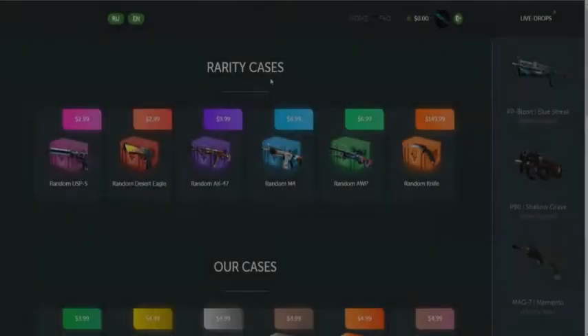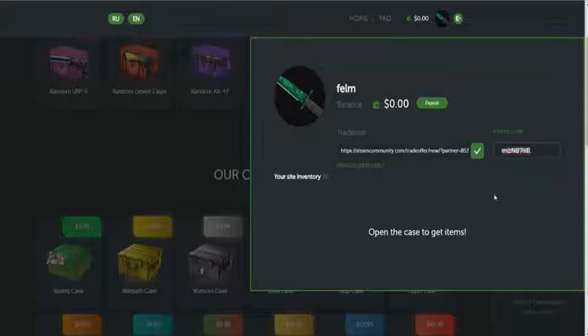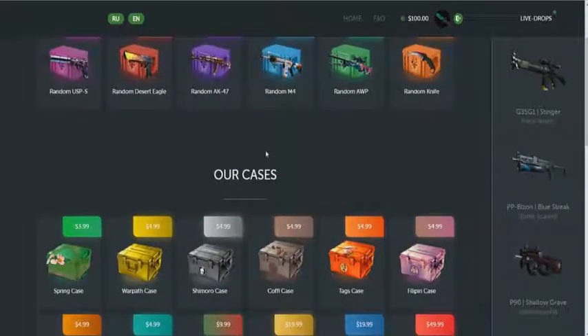Hey guys, today I'm going to show you shootingcase.com. I have a promotional code for $100 on your balance. Click on your avatar, then promotional code, and enter this code. After that, click enter and my promotional code is activated.